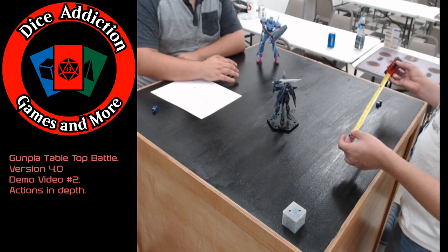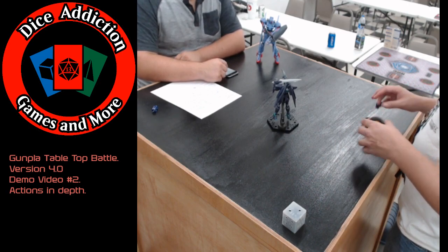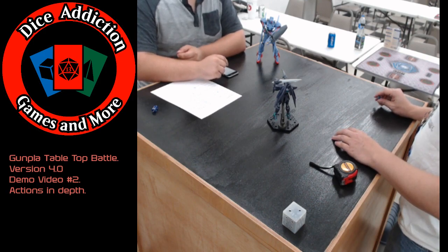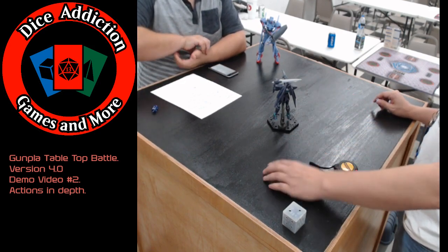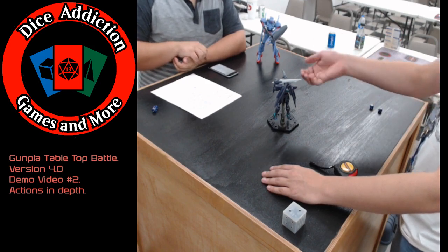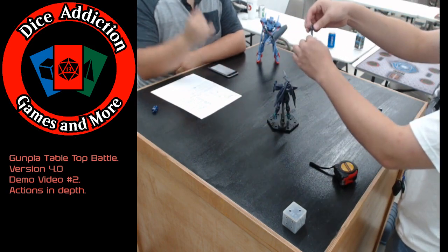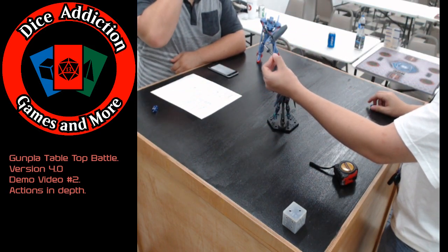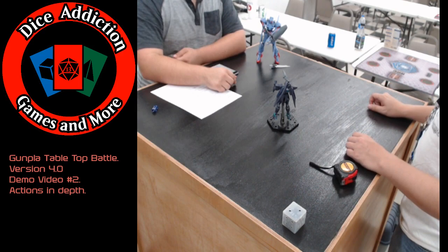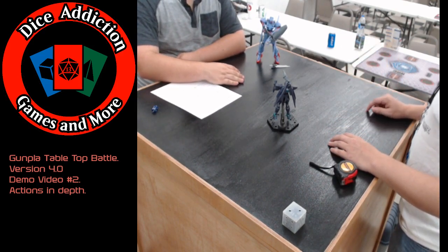Next is throw — this one's interesting. Choose a target within four times your melee weapon's range and make a basic ranged attack with that melee weapon. After damage calculation, put the weapon within two inches of the target — the weapon is dropped. For a large melee with a range of 8, four times 8 is 32 inches, so you could throw your sword 32 inches. After the attack and defense roll, the sword ends up right next to your opponent — who could potentially pick it up and use it against you.